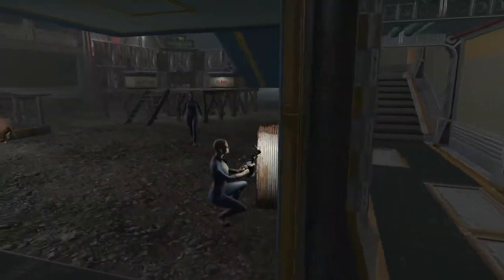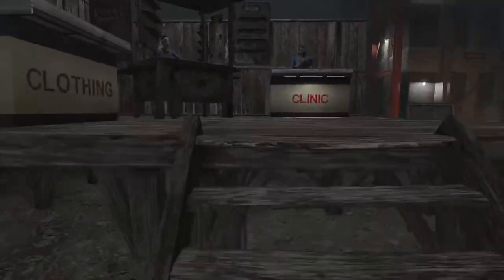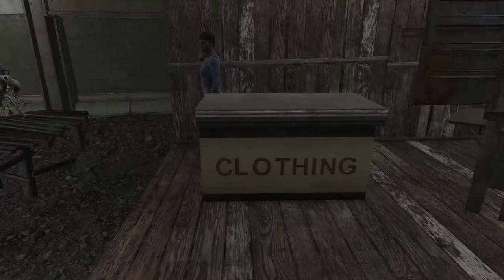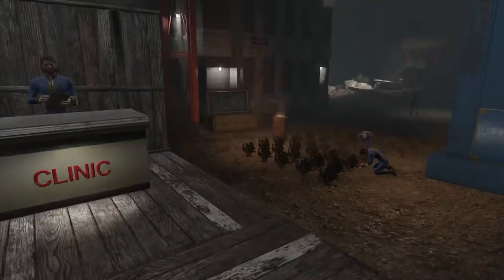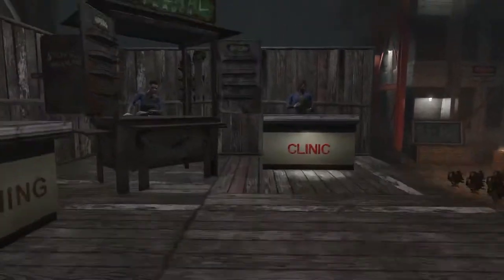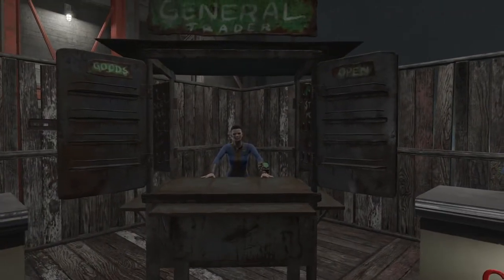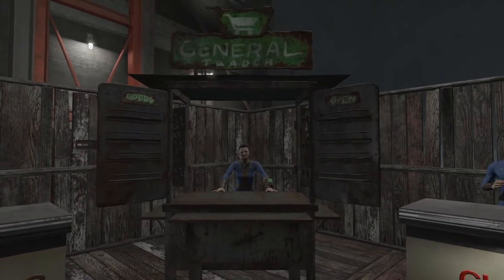We've got two or three scavenging stations — I think we've only got two. Then you come up here, we've got our market: we got clothing, and I should have a bar — there it is, up there. Here is clothing, our doctor, and I got Tina DeLuca from Vault 81 to join me.